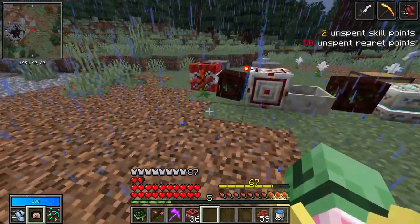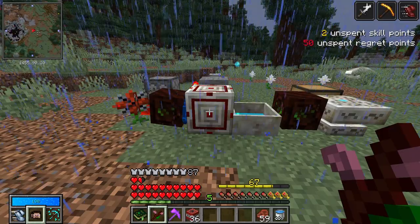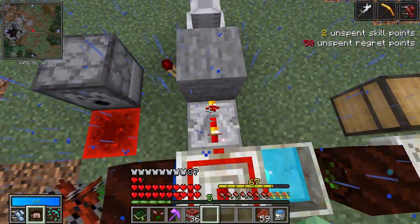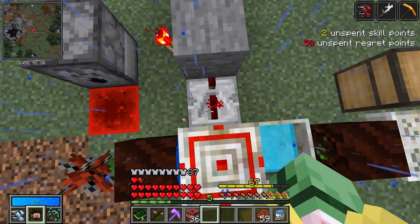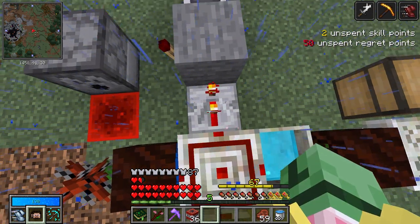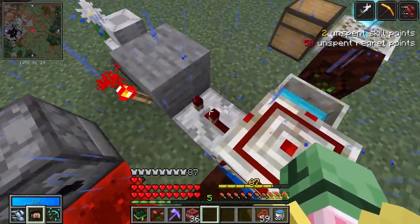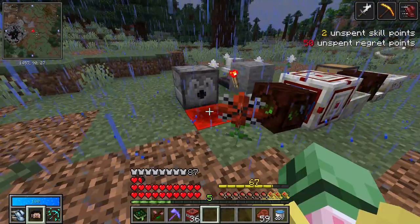Now you can see when this TNT explodes, this guy is gonna flash a lot more frequently. Eight pulses. Now it only needs a two tick delay — or one, whatever that tick delay is. It went through a lot faster. That's the point I'm making.